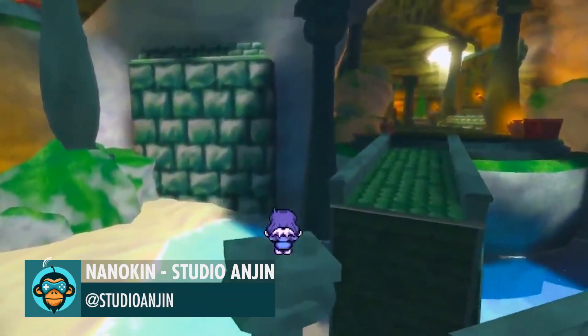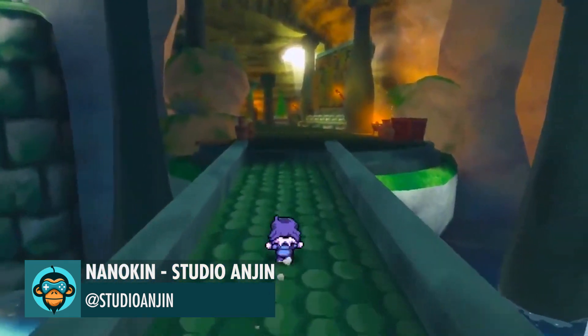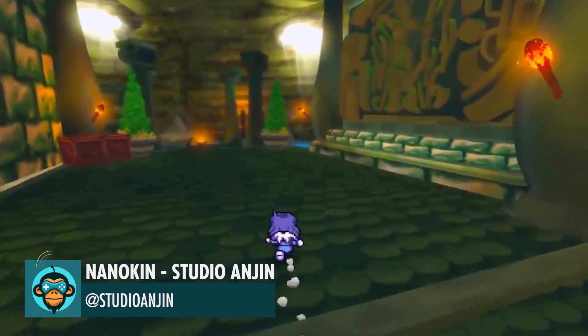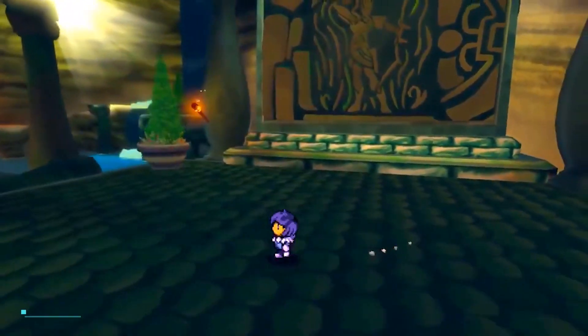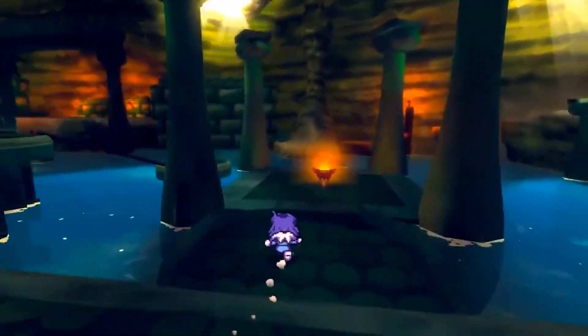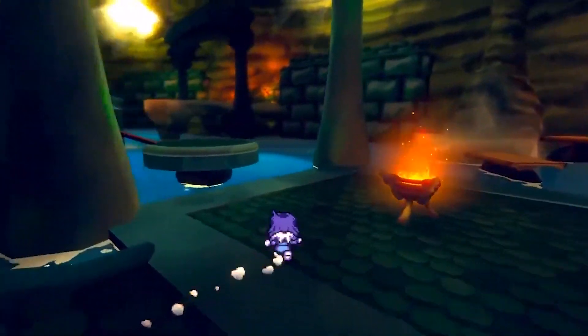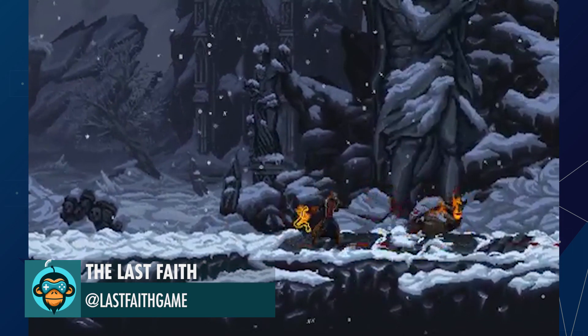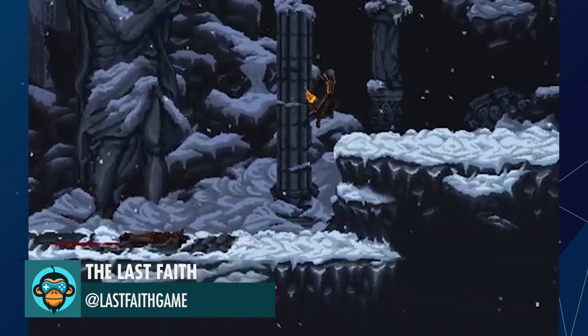Explore ancient ruins for hidden treasure in Nanokin. Testing new environments and a new weapon, the whip and the fire buff in The Last Faith.